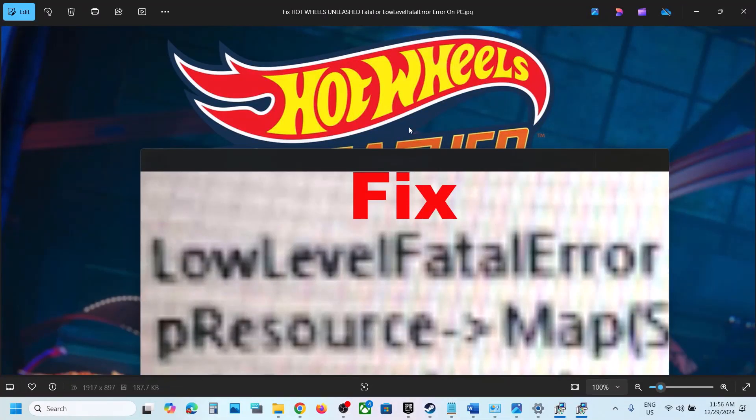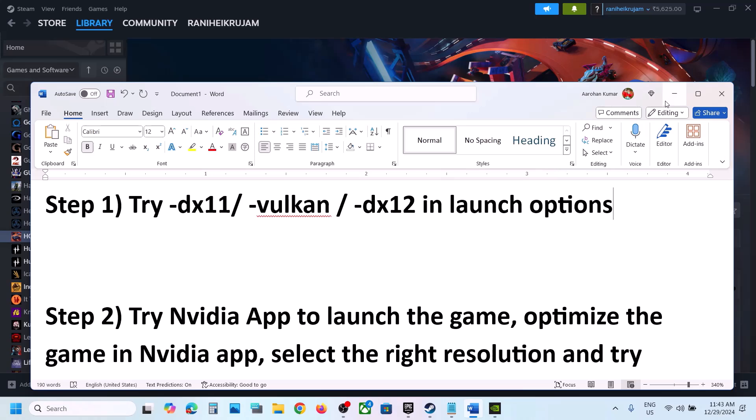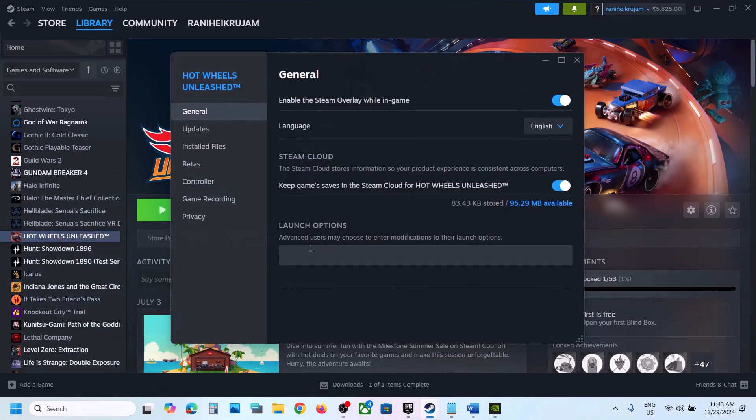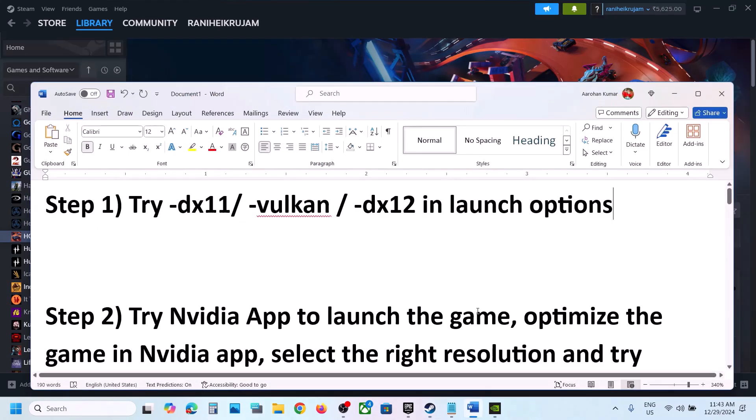Hello guys, welcome to my channel. Today in this video I'm going to show you how to fix fatal error or low-level fatal error with the game on your Windows computer. The first step is to try DX11 or DX12 in launch options. Go to Steam, right-click on the game, select Properties, and in the launch option type in -DX11, then launch the game and check.